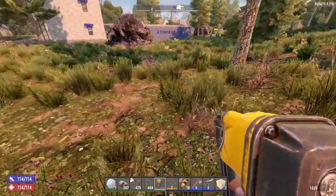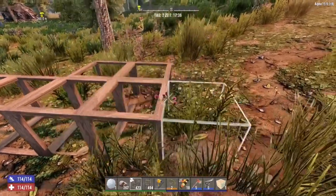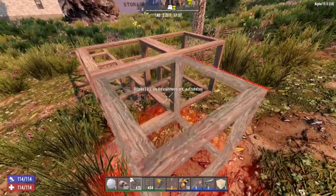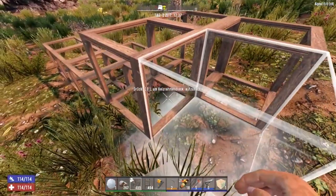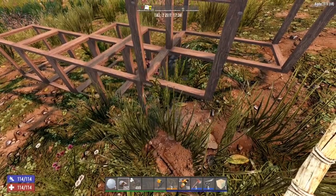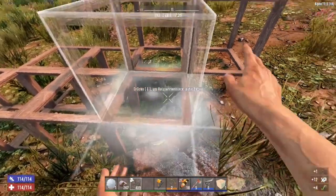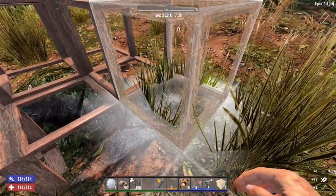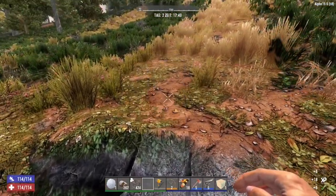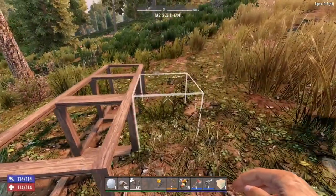Tip number 45: leveling the terrain. The world generator creates a really smooth-looking but uneven terrain that is terrible to build on. To make a flat surface, place blocks around — they automatically snap to the next block level. Using lots of blocks you can pick them up and reposition them to create a nice, smooth, flat building area.